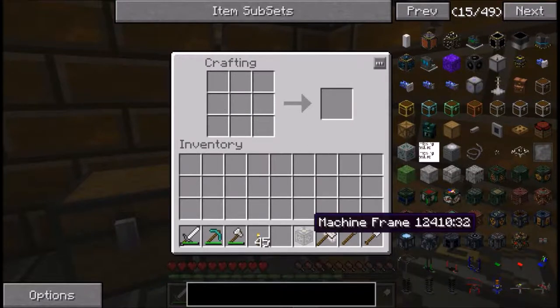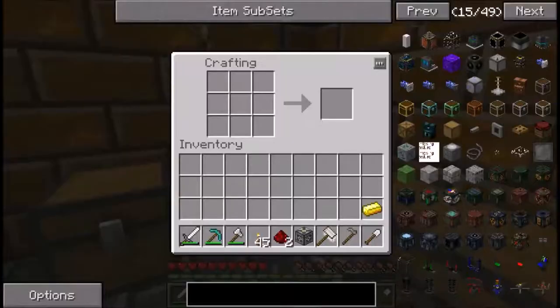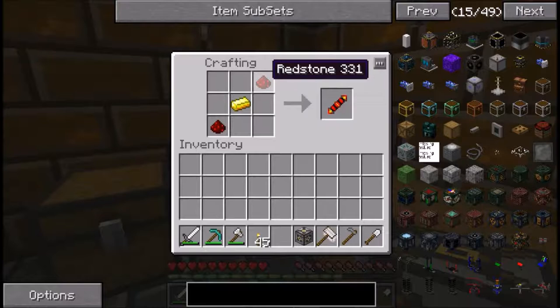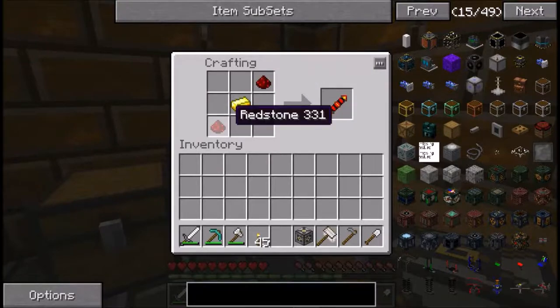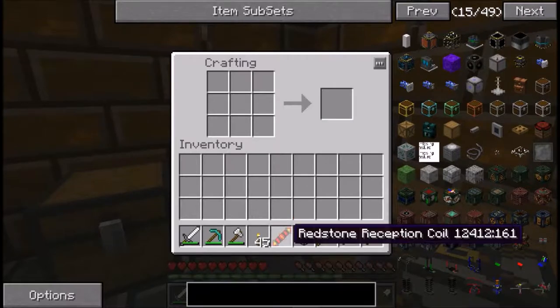Now you're going to want redstone reception coils. Redstone reception coils are made by placing redstone diagonal to a piece of gold. Put gold in the center, then to the top right put redstone and to the bottom left put redstone — makes your redstone reception coil.